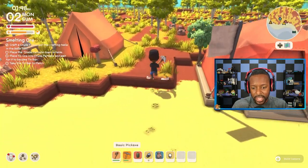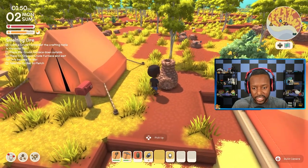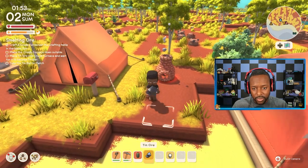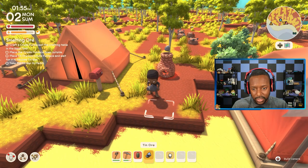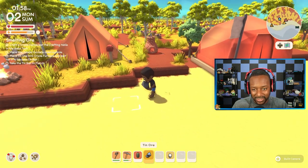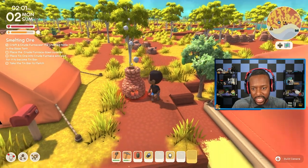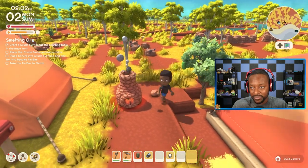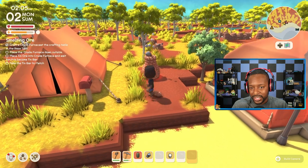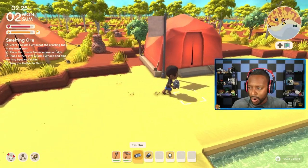Fletch says well done, King — she knew she could count on us. She gives us a recipe for a crude furnace. Why don't we try crafting the crude furnace at the crafting table in the base tent? Once you craft it, pop it in the ground outside, then place the ore inside — it will take a little while. Feel free to do some other activity while it's melting. Bring her the tin bar when ready. We crafted the crude furnace and placed it right outside our house.